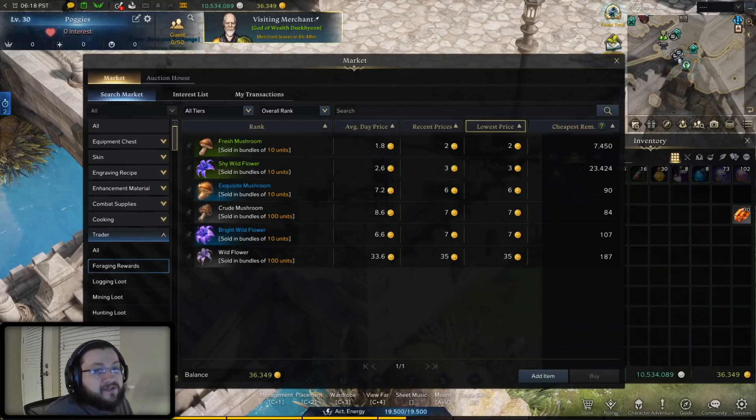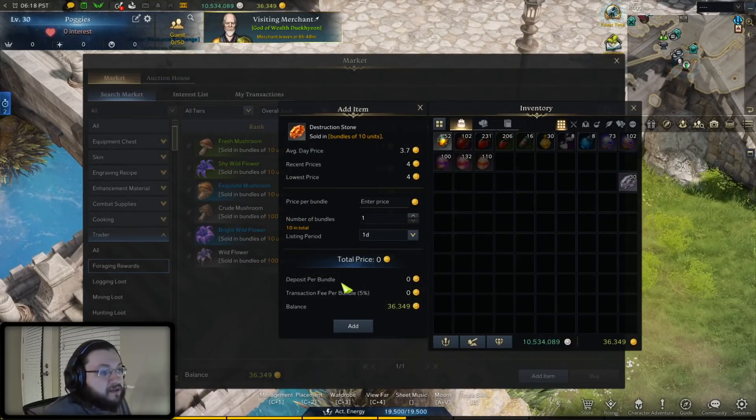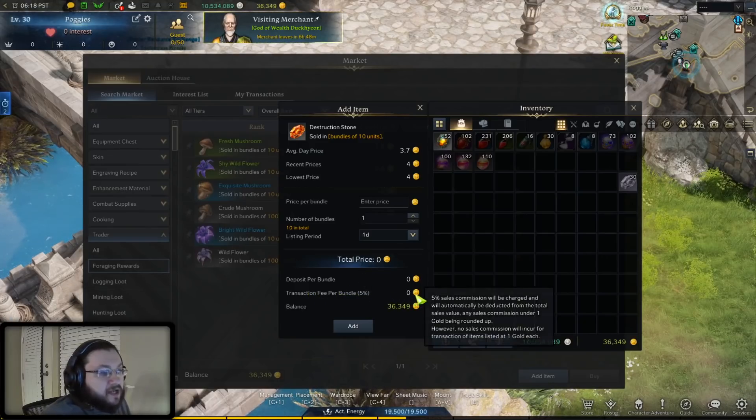The reason you do not want to sell items for two gold has to do with the way the game actually takes fees and deposits when selling items. If you go to register an item to sell, you can see the deposit and the transaction fee for the bundle. If you hover over the transaction fee per bundle, you'll see: 5% sales commission will be charged, automatically deducted from the total sales value, with any sales commission under one gold being rounded up. However, no sales commission will incur for transactions listed at one gold each.